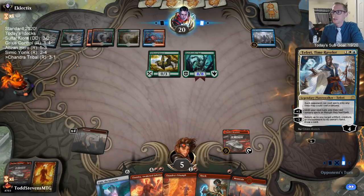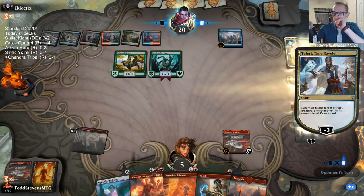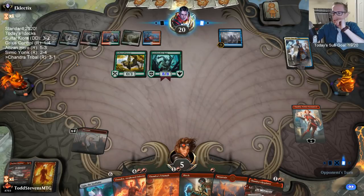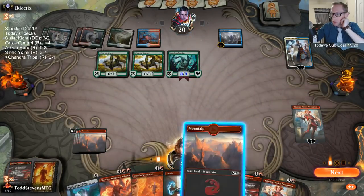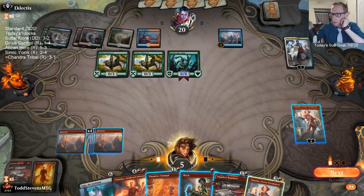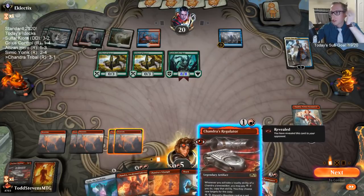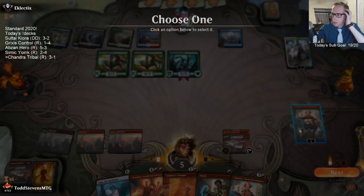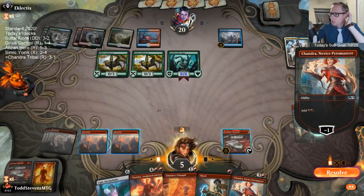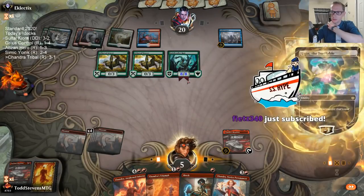No more Rams — right on schedule. They didn't attack Chandra — we have a shot! I can either play Regulator or kill Teferi — those are my two options. I think I'd rather have Regulator in play, because this adds four mana now. Thanks for the Twitch Prime sub, Fights — I really appreciate that. That got us to our sub goal — sub number 20 on the day!